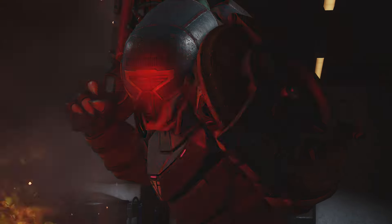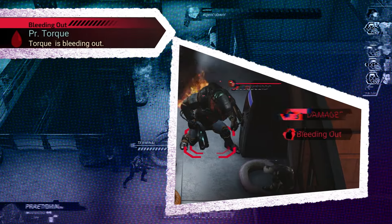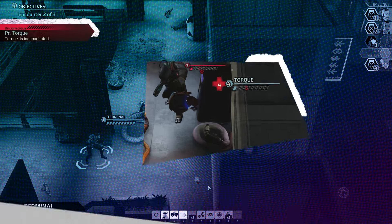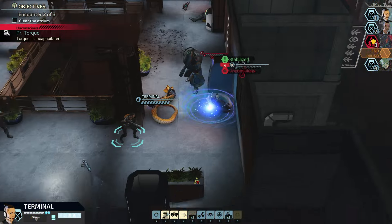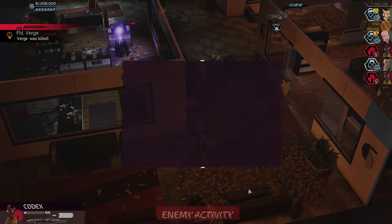Agents who take a beating and lose all their hit points start bleeding out. Another agent must then stabilize their ally. Stabilized agents remain unconscious for the rest of the battle. If an agent bleeds out entirely, the mission fails and must be restarted.